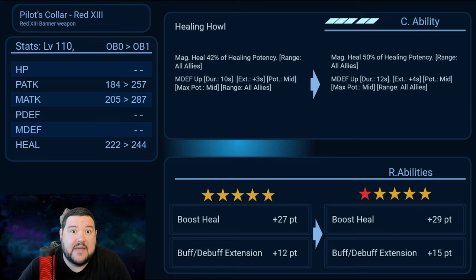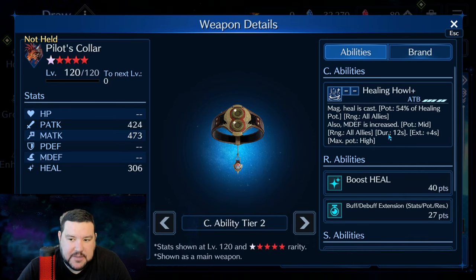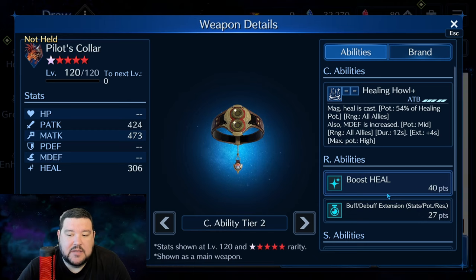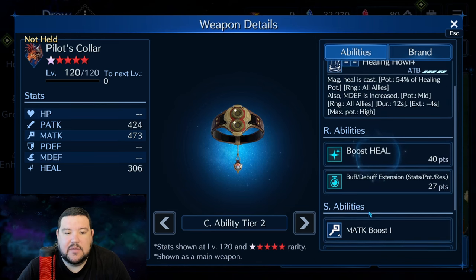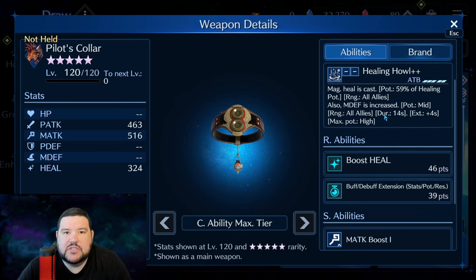I think this weapon is mostly as good at 5-star as it is at OB-1. So you're probably looking more at 5-star versus OB-6+. The main thing we get going to OB-6+ is healing potency and this max potency stacking to high. Unfortunately we don't get a magic defense increase to high right out of the gate, but we do get an actual decent AoE heal — that's going to be the trade-off. The R abilities are pretty nice: Boost Heal at OB-6 to 40, Buff Debuff Extension 27, and it has a heal boost for single target heal. At max stats you're looking at 59%, which is very standard for an AoE healing weapon. 14 second duration, heal maxing out at 46, and buff debuff at 39.